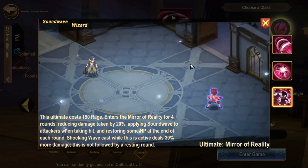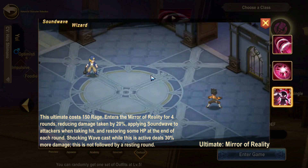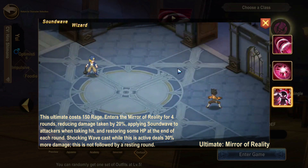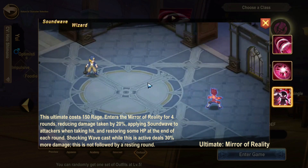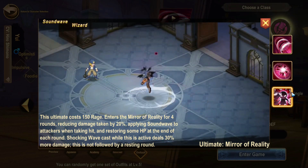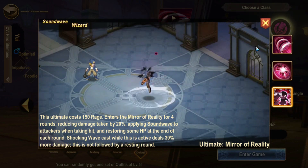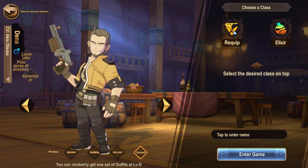The fury skill for Sound Wave enters a mirror of reality for four rounds, reducing damage taken by 20%, applying Sound Wave to attackers when you take a hit, and restoring some HP at the end of each round. The Shocking Wave skill costs while this is active and deals 30% more damage. This is not followed by a resting round, which is great - it's not like Velocity in that regard. Overall it makes the character tankier because they can take more damage and also heal. I don't actually know too much about fury skills since I've only seen about two in game - you very rarely get them.